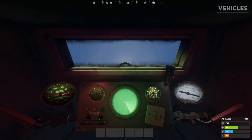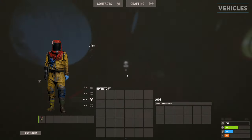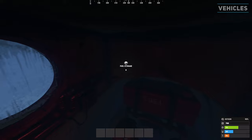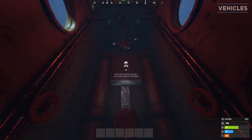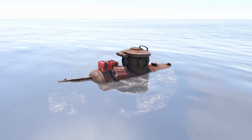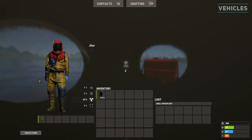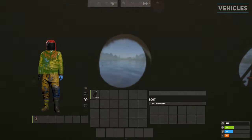Like the other boats, in the latest update submarines also support storage containers. The large submarine has a chest within the floor in the middle of the vehicle and can be accessed from both the front and back seats. The small submarine has a storage chest outside the vehicle next to the fuel tank and can be accessed from both outside and inside the vehicle by looking around to the left of the fuel tank and opening it through the wall.